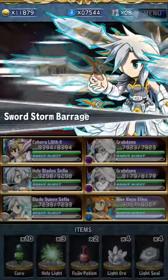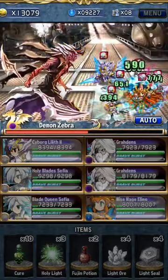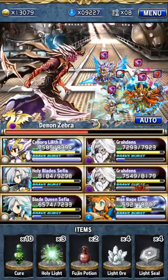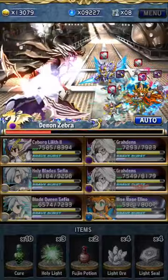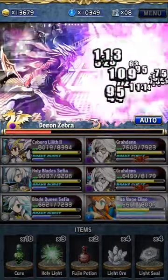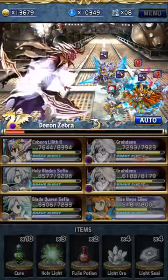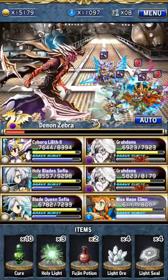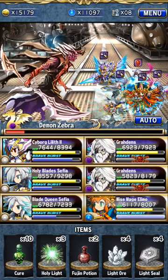As you guys saw in my first Zebra video, he's not really that hard — especially if you have a double quaddings. It's almost like he's not doing any damage at all. Of course that's just an exaggeration. It just takes this team four times to kill him. Okay, everyone have your fingers crossed — hopefully he'll drop. If not, we'll just keep going until he does. Let's go!